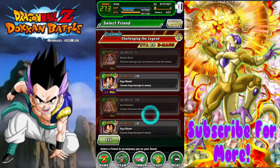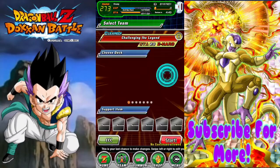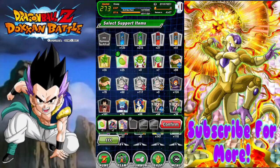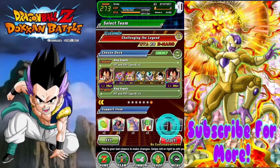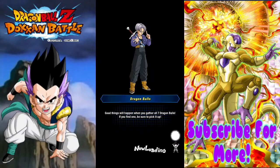Challenging the legend. For friend King Vegeta. I'm running really low on items. Super in cargo — it's my setup, just kill and lower attack. Let's do this.